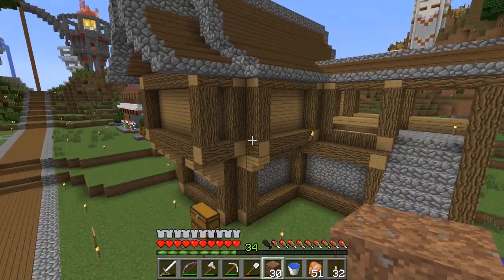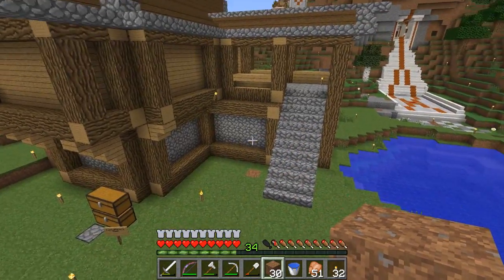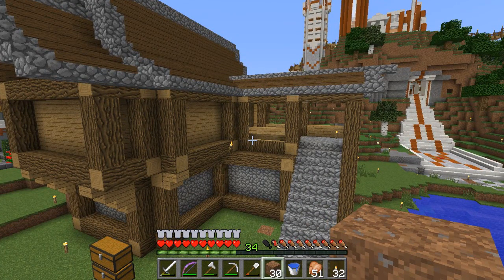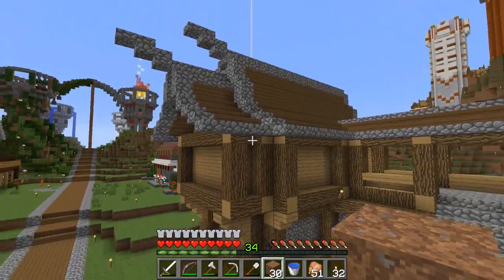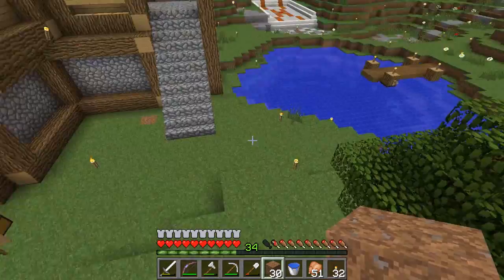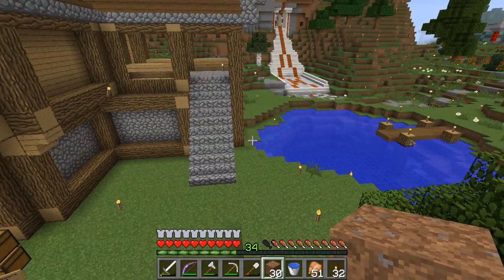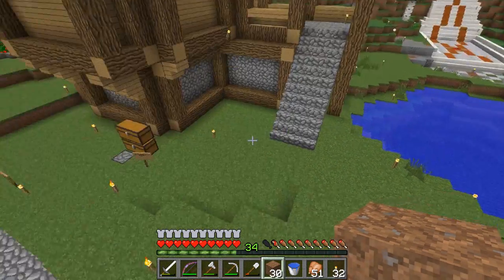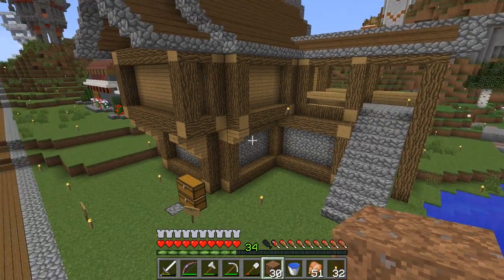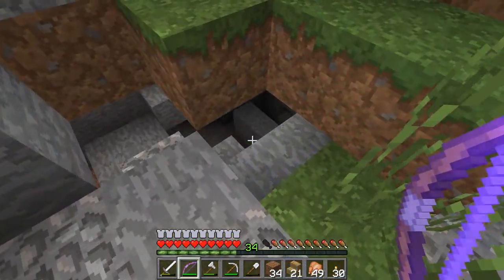We're going to have windows and other details inside the oak log boxes at some point - I don't have them in yet. The outside is probably 80% of the way done. We've got to figure out what we're going to do with the surrounding yard. I do want some kind of fence to keep mobs away from the house.